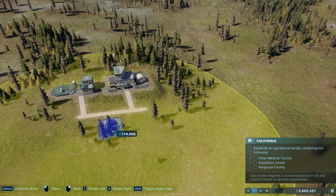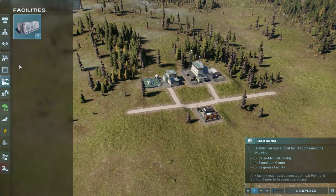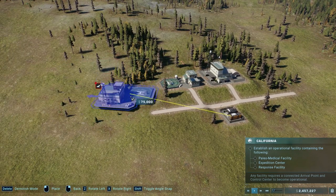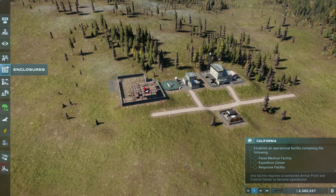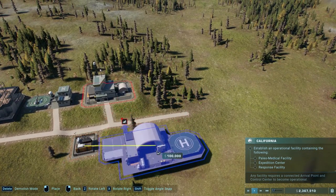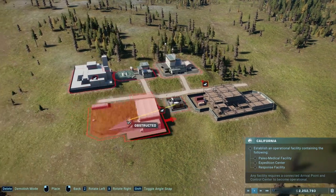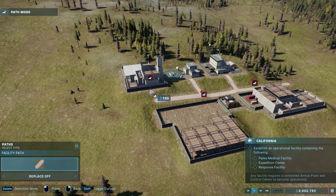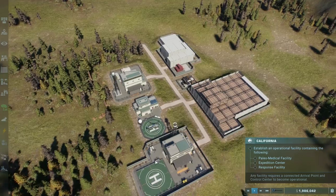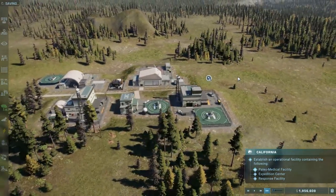I'm going to stick the power right here because we're probably going to start building the other bits on. What do we need? Facilities, enclosures, operations. So we need paleo-medical, expedition, response. The expedition we can just whack here — it looks like it's trying to teach us to build the park up from the base. The response facility can go over here. Won't fit, so it can go here. And then the paleo-medical facility — boom. Let's get them all snapped up with the path system. Beautiful. Let's speed that up. I'm noticing the flickering a little bit more and it's a bit annoying. Alright, they're all done.